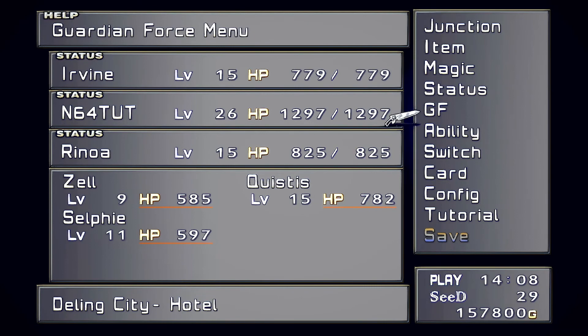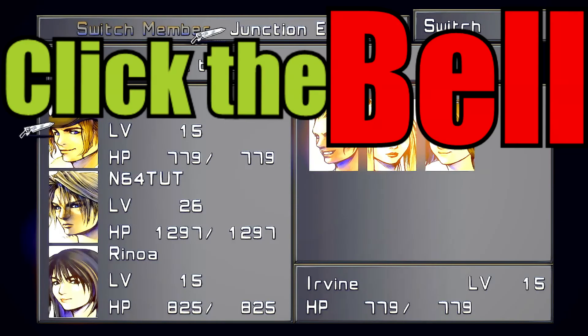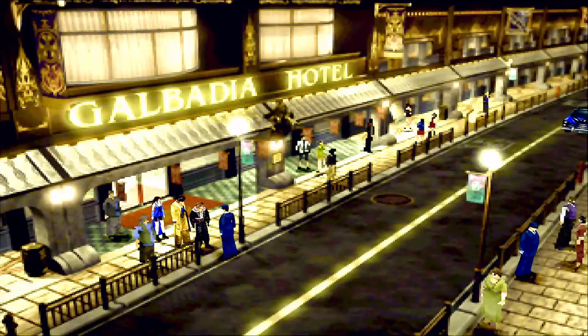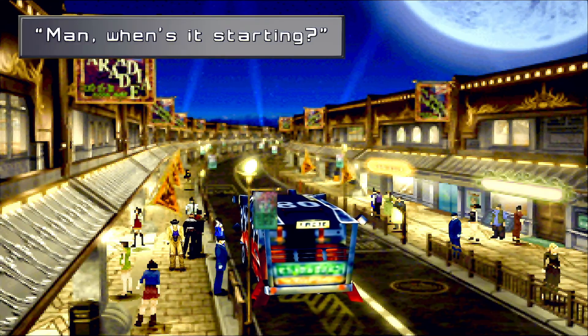So we gotta check my other characters' levels because I think we're supposed to do like a double mission type thing. Everyone's pretty decent I guess. As long as the enemies aren't level 26 it should be fine. So we'll go down here and fight the guy in the black near the arcade shop, which is this dude right here.